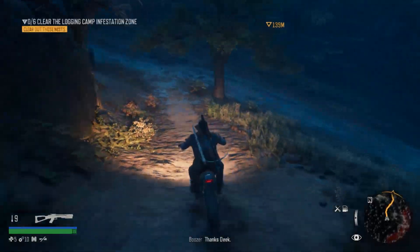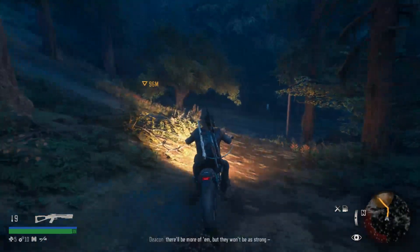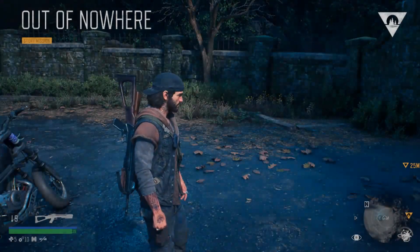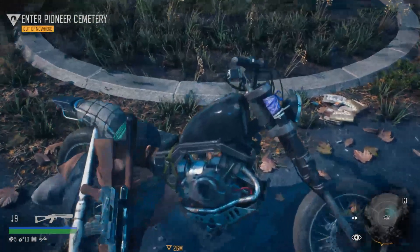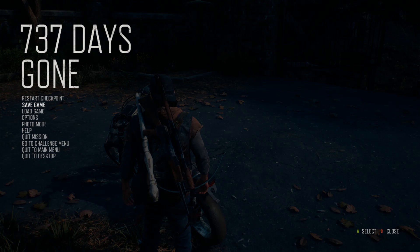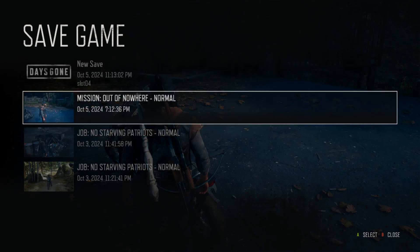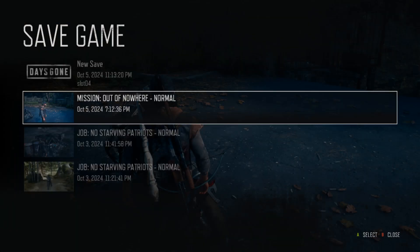I don't even know where I'm going. Deke, wait till tonight — we'll freeze inside those nests. Or take them out while it's still light out. There'll be more of them, but they won't be as strong. I want to go to the camp. Where am I? I can fix this. How much gas is left? Unknown. Can I not save? Okay, 7:12 PM — that's right now. It did save. October 5th. It's not saving manually, but it auto-saved when I got here. Okay, that's also fine.